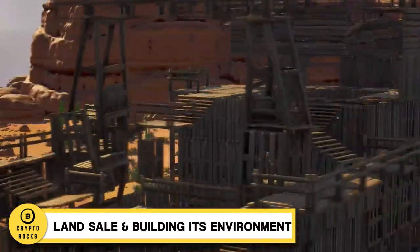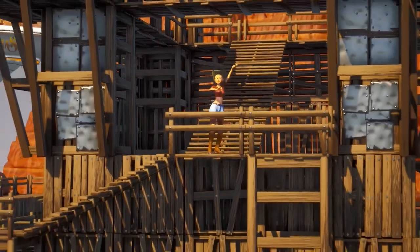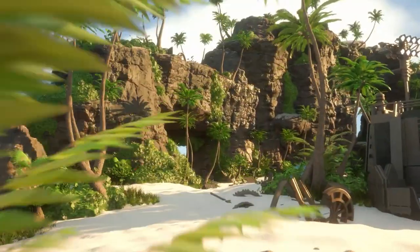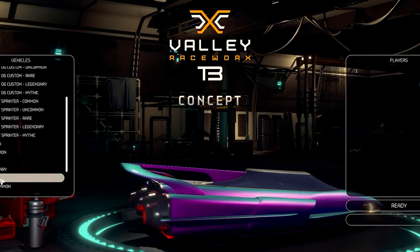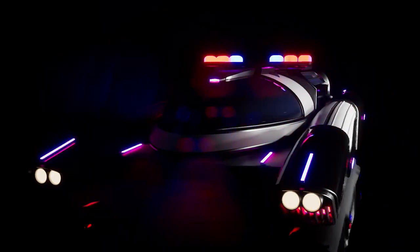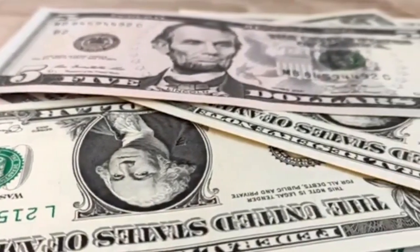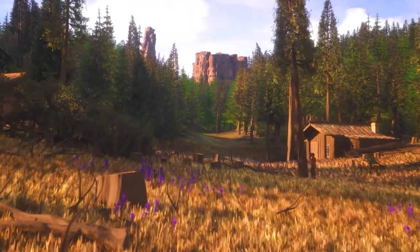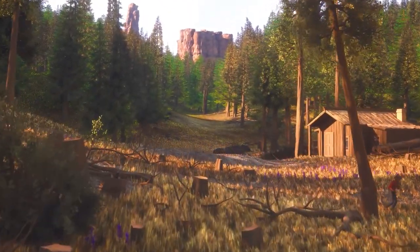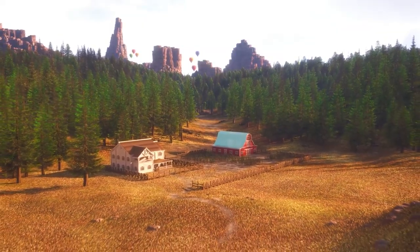Land sale and building its environment. One of the most exciting things about Cornucopias is the ability to own and trade virtual land. In the game, you can buy and sell virtual parcels of land, which you can then develop and customize as you see fit. The value of these parcels can increase over time, making them a potentially lucrative investment. The land is sold in Cardano's native ADA cryptocurrency, and the price for each piece of land can be as high as $20,000, depending on its size and attributes.